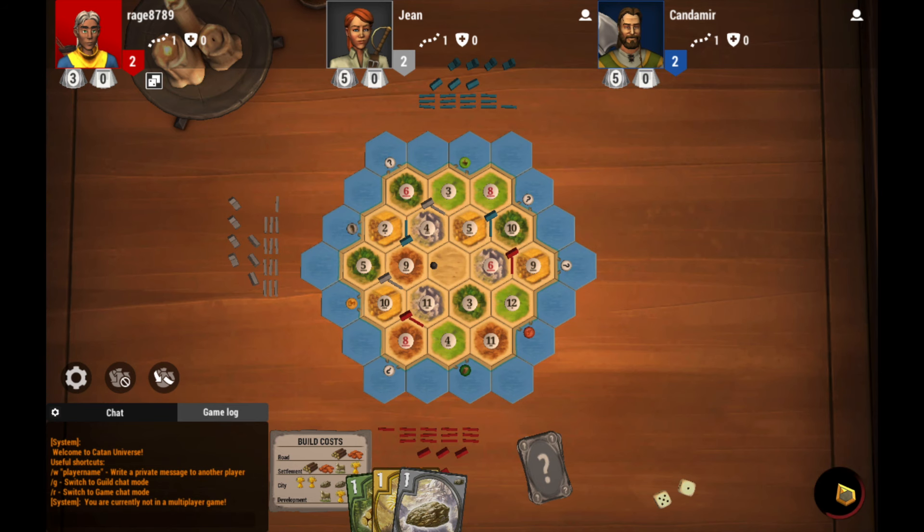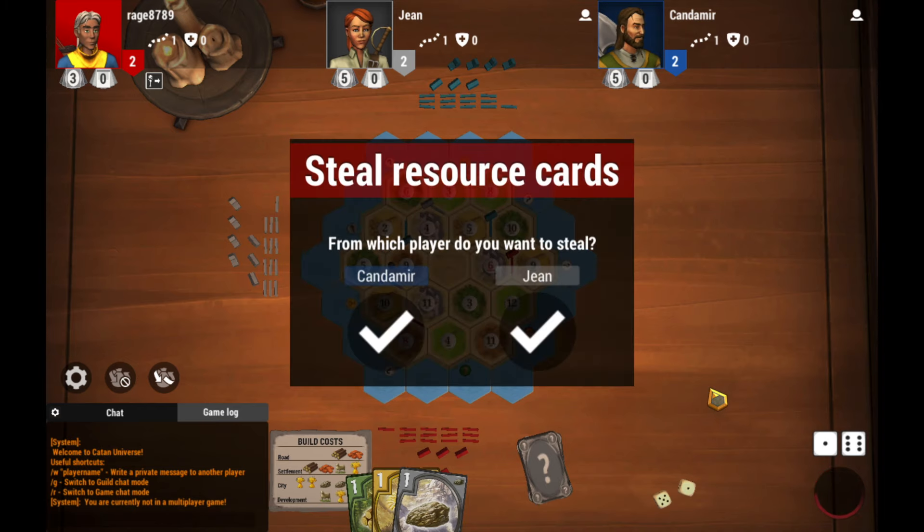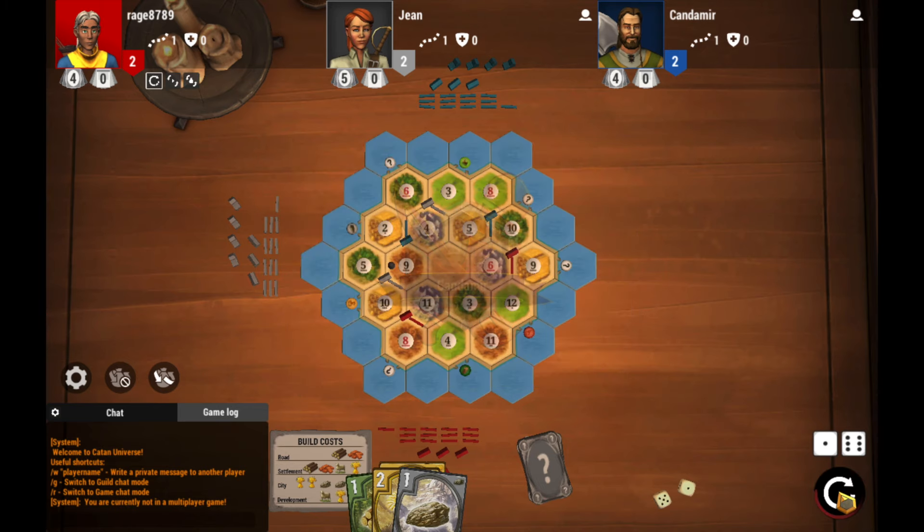When we roll a 7, every player who has more than 7 cards will have to return half of their cards back to the deck. In addition, we can move the robber to any resource hex or the desert. When placed on a resource hex, anytime that number is rolled all adjacent cities and settlements will not receive their resources. As a strategy, when we roll 7 we can place the robber on a hex where our opponents have their cities and settlements. Also, when we move the robber we can receive one random resource card from any opponent who has a settlement or city adjacent to that hex.